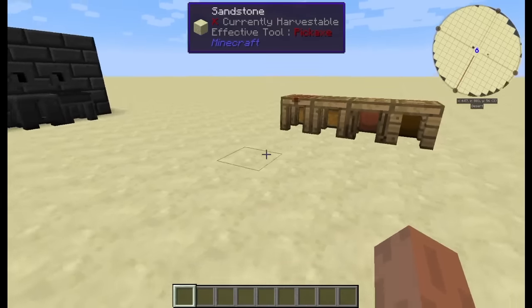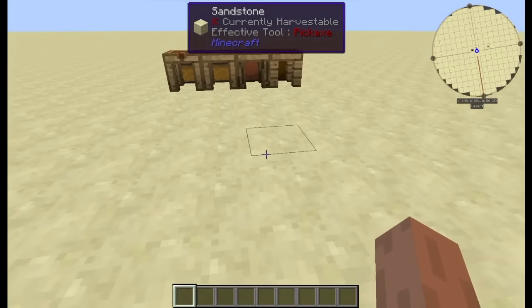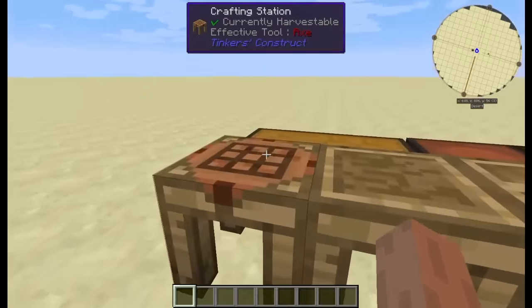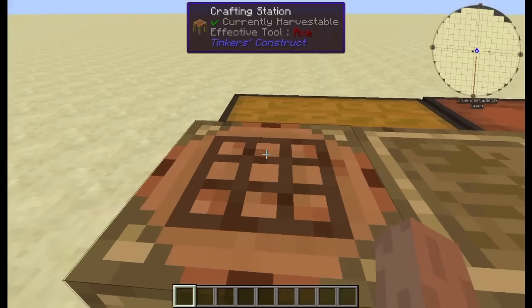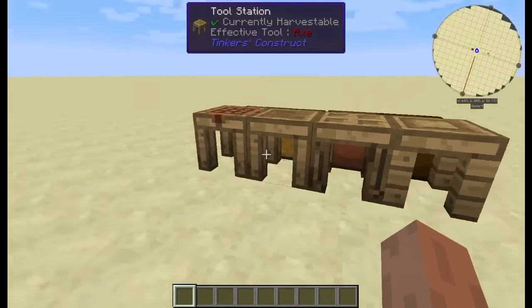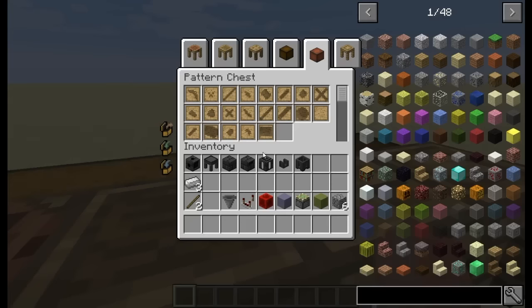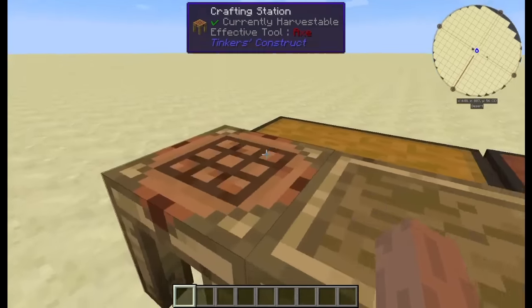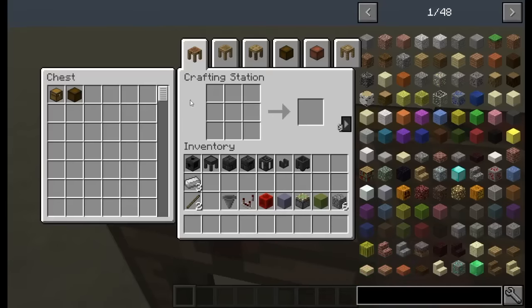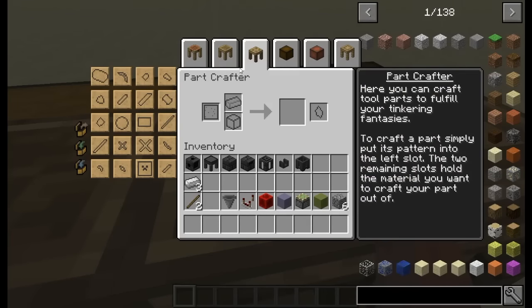So what's changed and what's there? For people who are new to Tinker's Construct or new to mods in general, Tinker's Construct comes with a custom crafting station, tool station, a part builder, and a stencil table. Traditionally in the early game, you also have your chest and pattern chest tied to the crafting station and the part builder, so you can access your chest from your crafting station and your pattern chest from your part crafter.